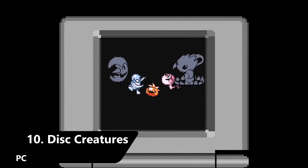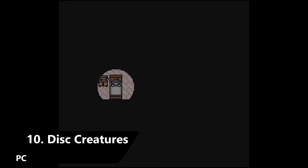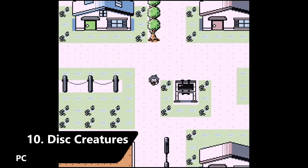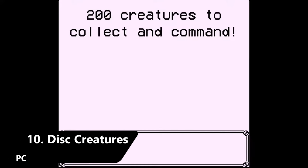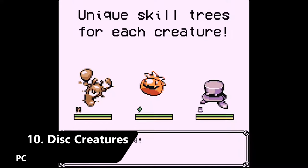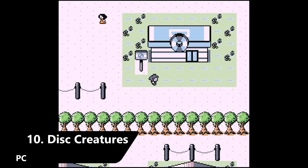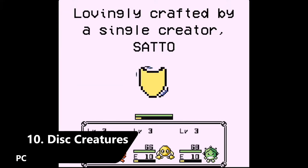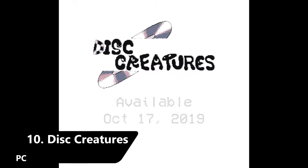Last but certainly not least, we have Disc Creatures — a title that launched in 2019 and describes itself as a handcrafted RPG tribute to monster taming classics. The game features three-on-three combat with over 200 monsters, all handcrafted by a single developer, a huge cast of charming characters, and unique skill trees for each creature, adding a high level of customization. It also has a chiptune soundtrack crafted to take you down memory lane. It's even more impressive that it was all put together by one developer — Sato — who is actually working on a sequel called Disc Creatures World.